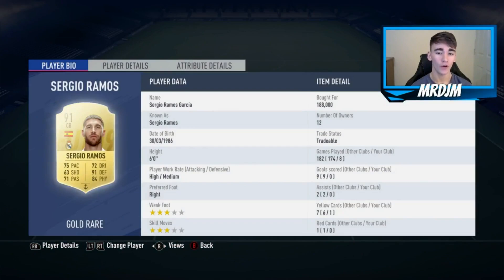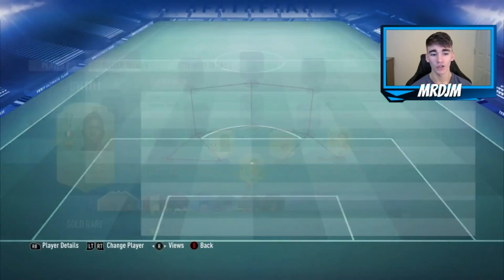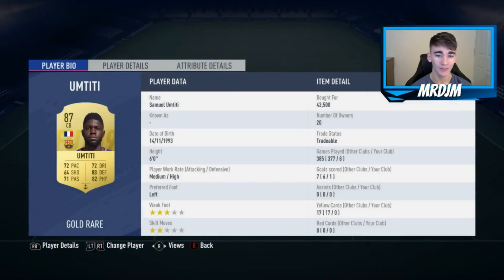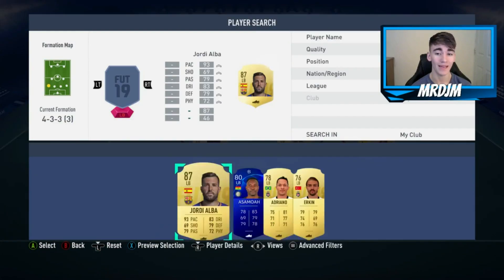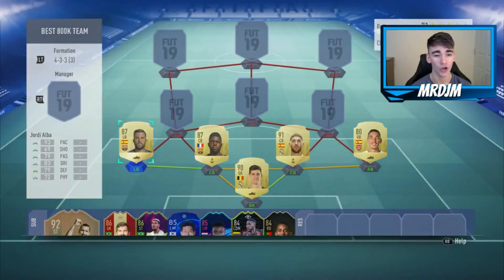Moving on to the two central defenders: starting on the right-hand side with Sergio Ramos. I haven't used him in a little while and he really impressed me — such a great centre-back. Alongside him we have Samuel Umtiti, who I think complements Ramos very nicely. He's left-footed, which I like, and just a really complete centre-back.